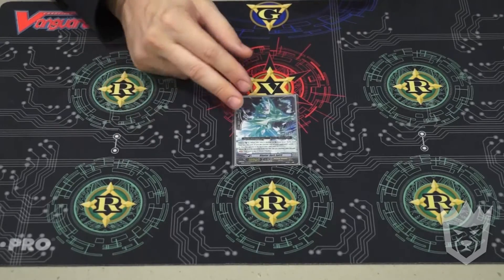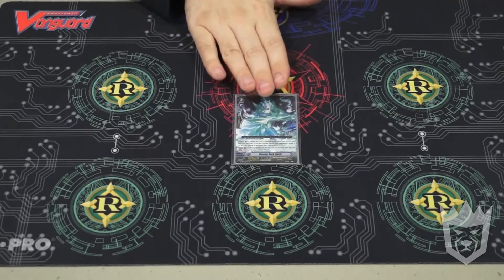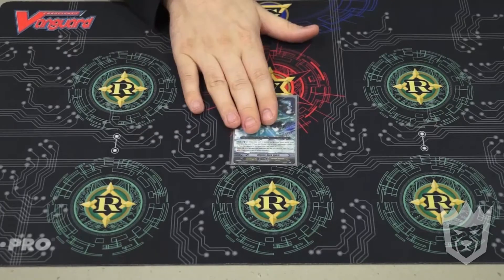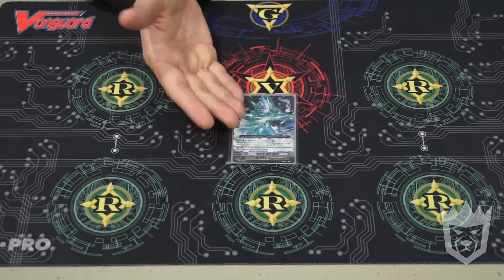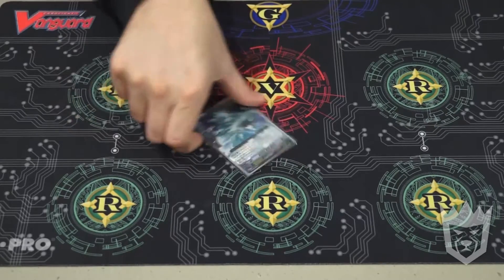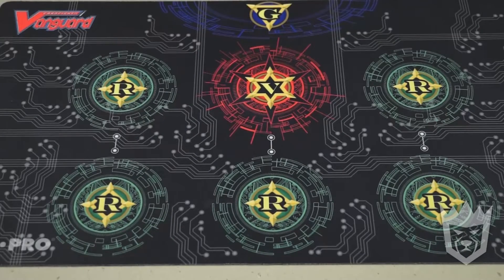This is kind of a funny tech because my deck isn't as dependent on Revengers since I'm running Dearmond and I'm retiring 3. I wish I could run 5 Blaster Dark Revengers. With all the break riding I do and calling of Blaster Dark, it usually gets retired or intercepts. So I use Blaster Dark Spirit - I can still do the retiring, it costs the same Counterblast amount. I can't unflip a damage with it, but it's a good tech. If I can ride it, it's nice.